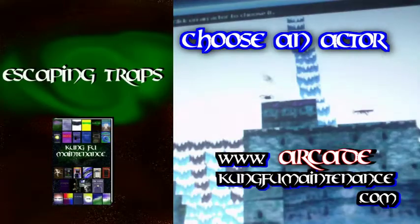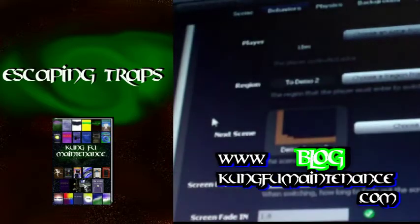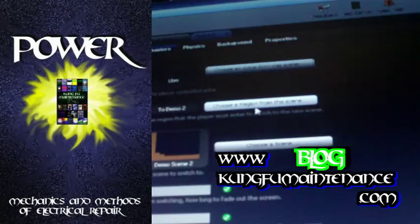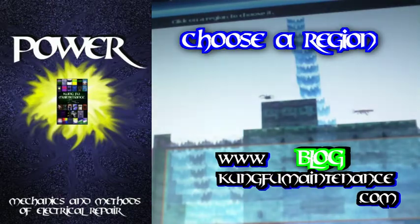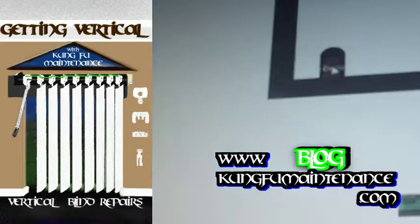You got to choose an actor from the scene, so it's going to bring you back to the screen. Scroll down until you find your actor that you want to pick, click on that, and then choose a region from that scene that you want. Like we're going to pick the door over here. Let me show you right here. Click that. So that sets that as the region to click from.